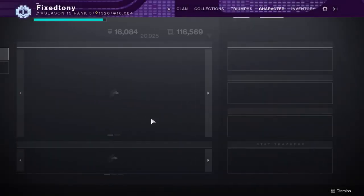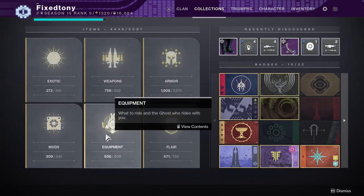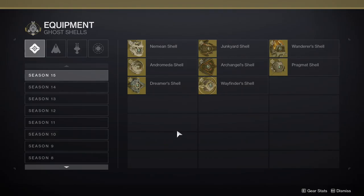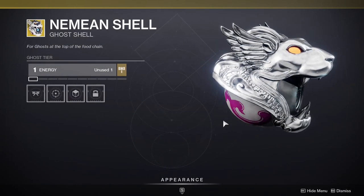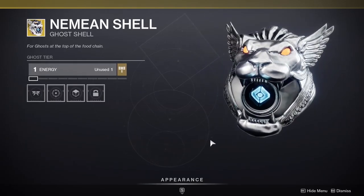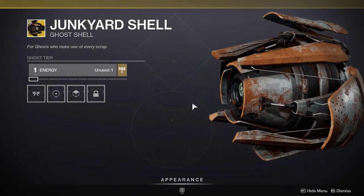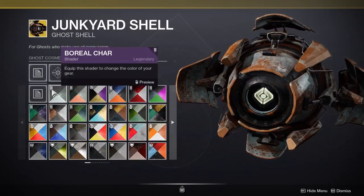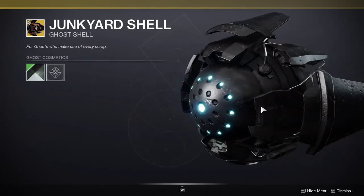With that being done, let's go into the collections to see the ghosts, ships, and sparrows, which is what we usually do. The Nimian Chill - this looks really cool. This is the one that goes with the Nimian armor set. Junkyard Shell - I like this, it looks really cool and it shaders so well too.